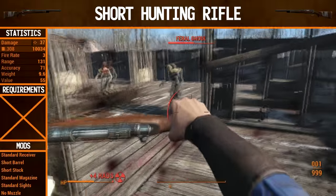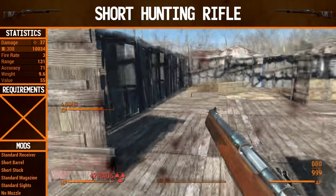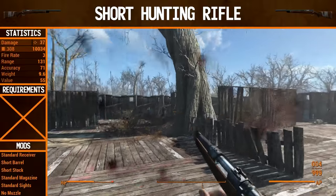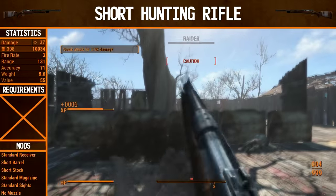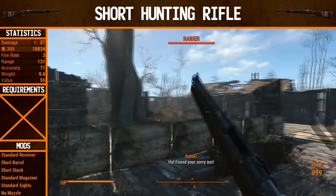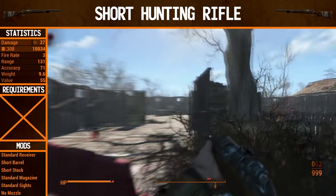It is bolt action, so it takes a while to reload every shot. Compared to the laser musket, it does more damage per shot, but of course the laser musket can be cranked several times to do more damage per shot. Anyway, 37 damage, the fire rate is only 3. You can definitely tell it's a very slow firing gun, but it has the high damage to make up for that, so it makes sense.